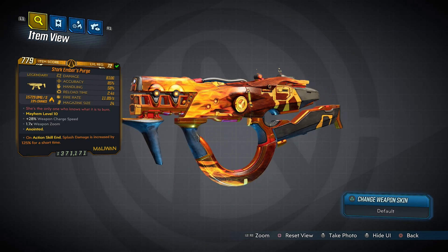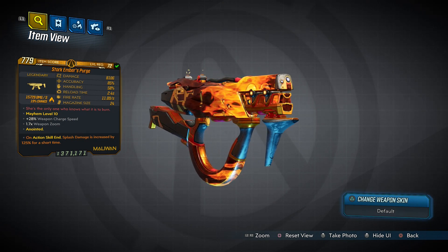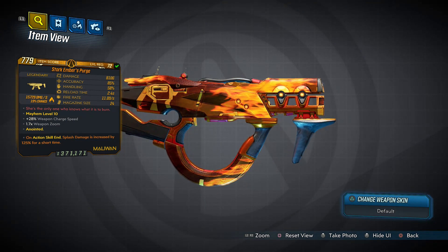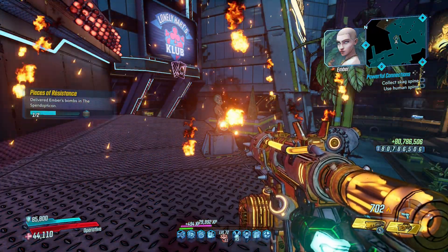Now for the Ember's Purge, a flaming Maliwan SMG that is obtained by completing all of Ember's crew challenges throughout the Handsome Jackpot DLC, but can also be found with some luck in the Diamond loot room.